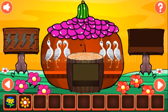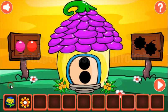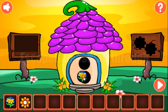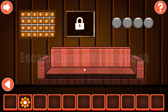Next, we can see three pink and three red flowers. Let's use it here: one, two, three, one, two, and three. Both flowers go here to open the door and go in.